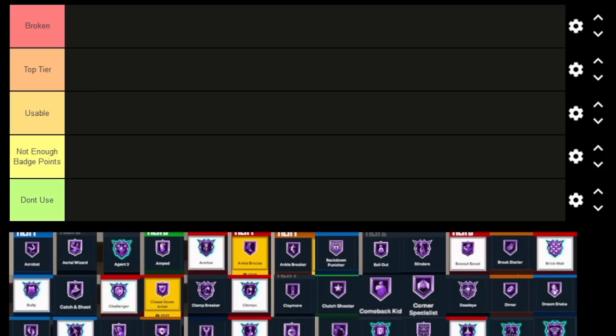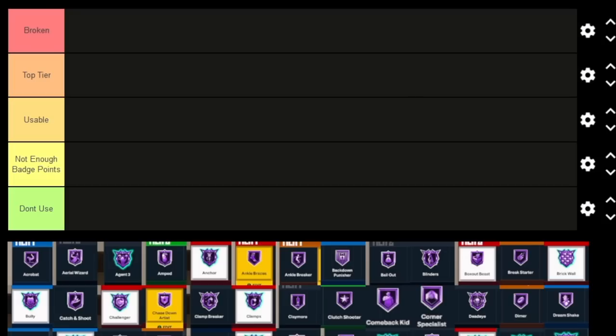Today we're giving you guys the best badges in the game, going in ABC order. Last year was a lot more badges; I think this year is around 64 or 65. If there's any badge I left off, just comment that below. The tiers work like this: Broken means overpowered or needs to be patched. Top Tier is a badge you should definitely have on. Usable means it's good and people can use it. Not Enough Badge Points doesn't mean it's bad, just that you can't fit it. And then we have Don't Use.